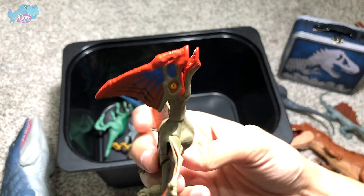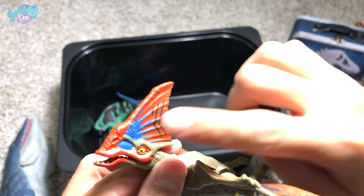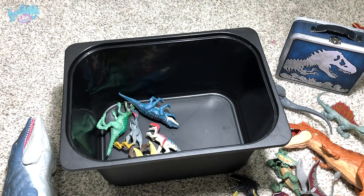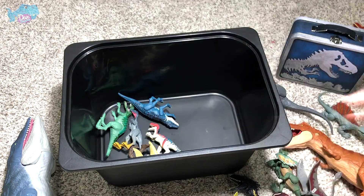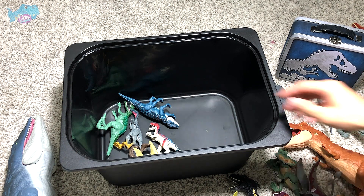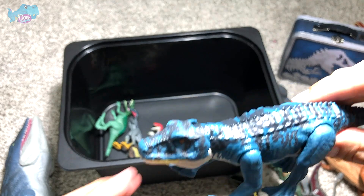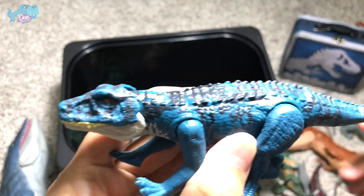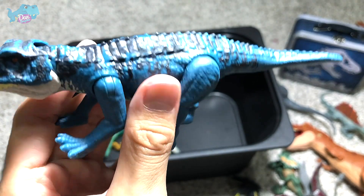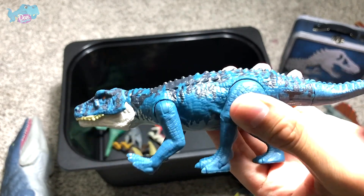Next up we have a Tapejara, which is another prehistoric flying reptile. Looks really beautiful — if you take a look at the crest, you are able to see its different colors. The colors of a flying creature like this could be used for mating purposes, meaning it is able to attract flying reptiles of the opposite sex of the same species. Next up we have a Postosuchus, which is another prehistoric animal — not exactly a dinosaur. It looks really beautiful, looks like a modern-day crocodile. This is a Savage Strike figure, which means you are able to move its jaw by pushing its tail.